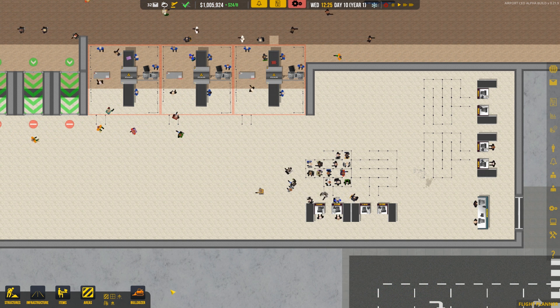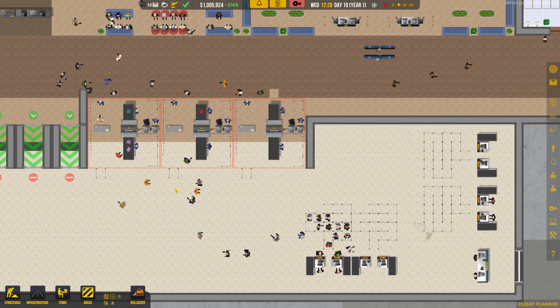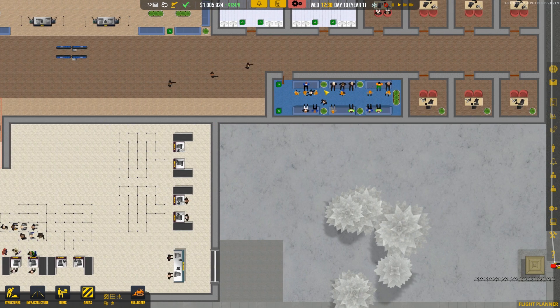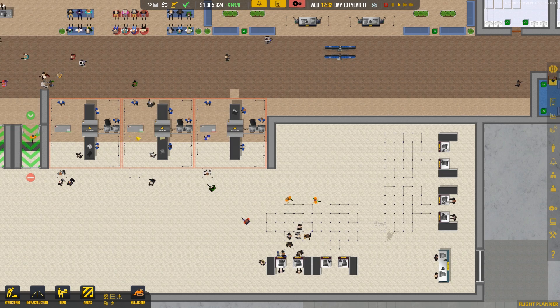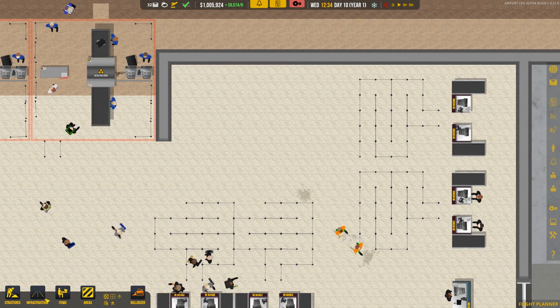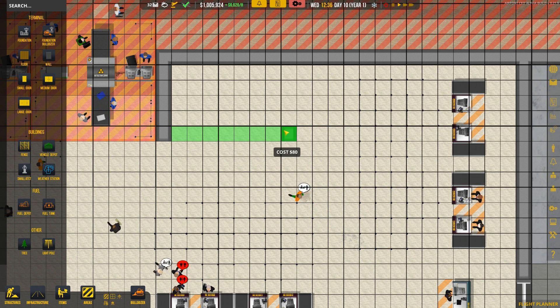First thing I want to do right off the bat is add in a little security office. I don't like that all our security guards, when they take a break, are walking all the way over here — it's not that far away, but I'd like for them to have a little security office right here. I think this is a pretty good spot for it, so we're just going to do a little tiny bit of expansion.